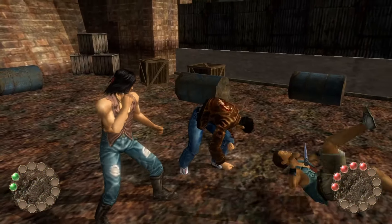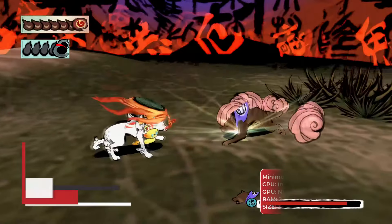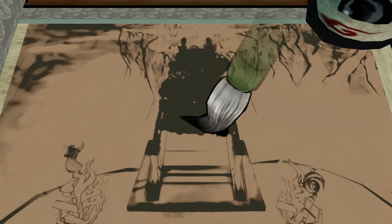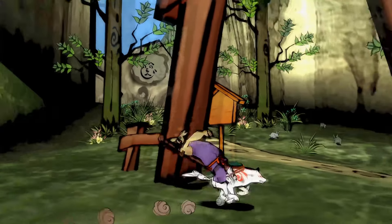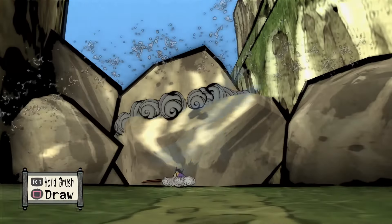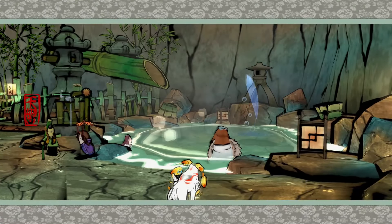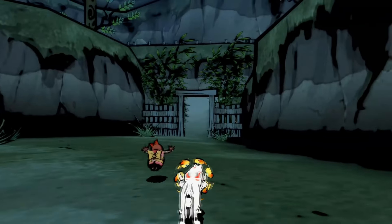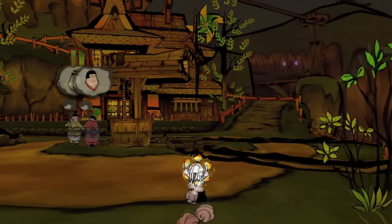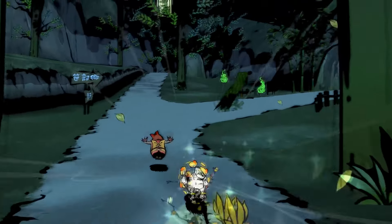Okami is an enchanting action-adventure game developed by Clover Studio, set in classical Japan. Players control Amaterasu, the Japanese Sun goddess in the form of a white wolf, on a quest to restore life and color to the world. The game is renowned for its stunning visual style inspired by traditional Japanese ink wash painting, Sumi-e, giving it a unique hand-drawn aesthetic that feels like a living painting. Gameplay revolves around the Celestial Brush, a magical tool that allows players to draw shapes on the screen to interact with the environment, solve puzzles, and combat enemies.